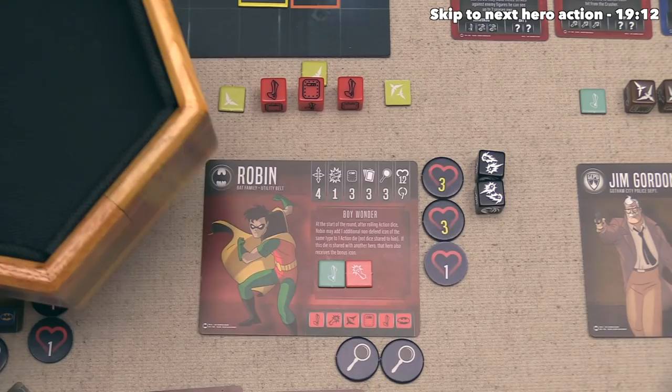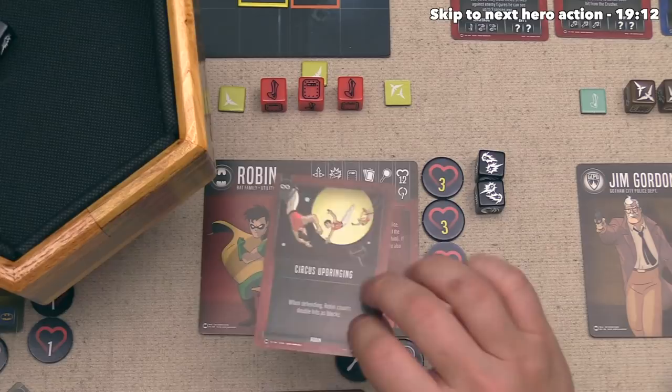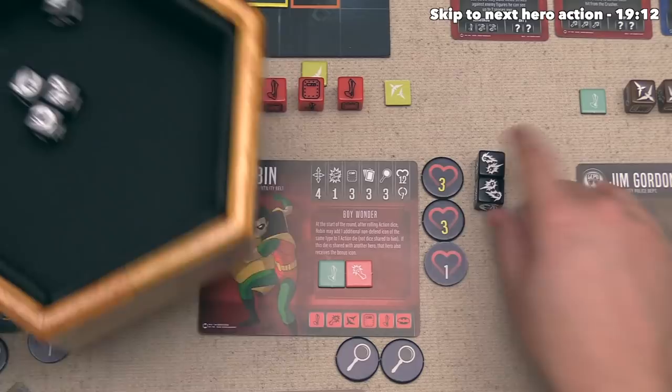Let's track that over here - two double hits down there - and now Robin can defend. They have a three here and a plus one there, so that means they are going to roll four dice in defense. That is two blocks, and then a double hit counts as a block because Robin has a circus upbringing. So that means we are blocking three out of the four damage. Let's not spend any focus to re-roll, so Robin is going to take a single damage.